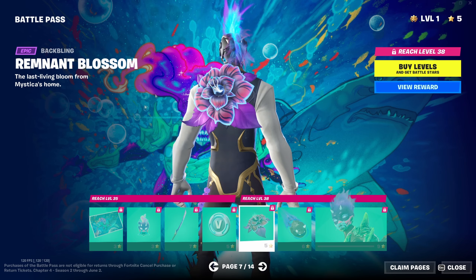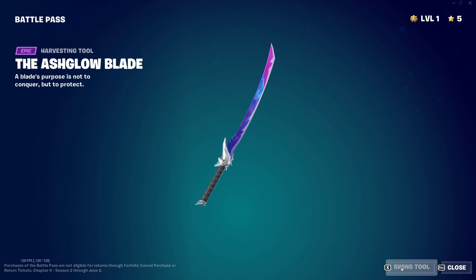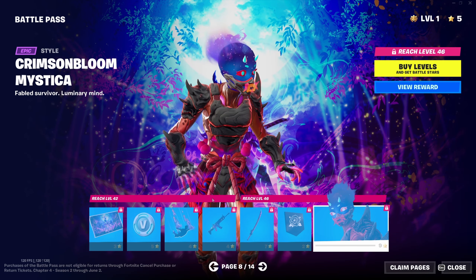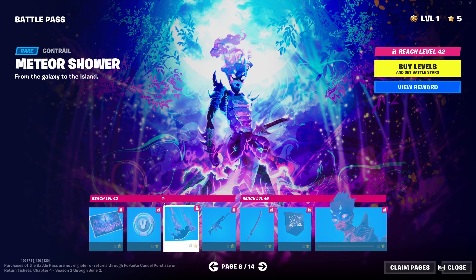That's an interesting skin. The glider - I actually like this glider, the gliders are always on point. And of course another flower back bling - wait, what's this? Ash Glow Blade - another sword-style pickaxe, I can get behind that. We have an alternate style for her, the red version, and the red version of the sword which is interesting.